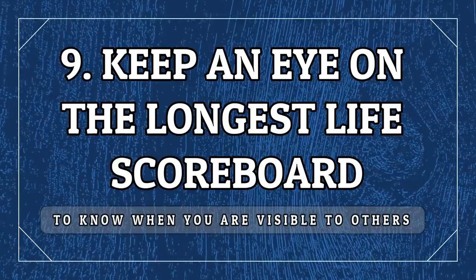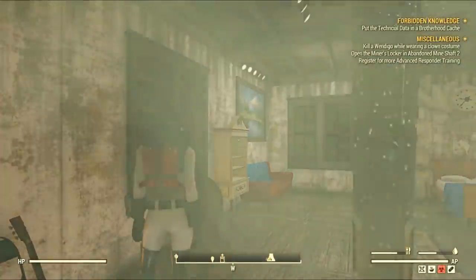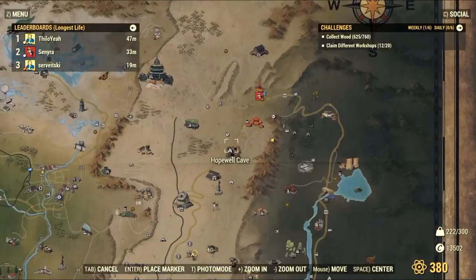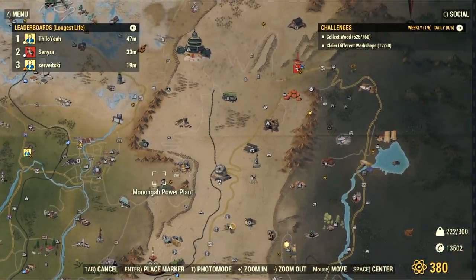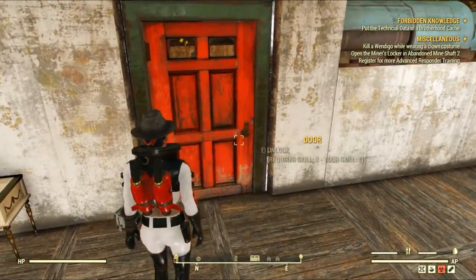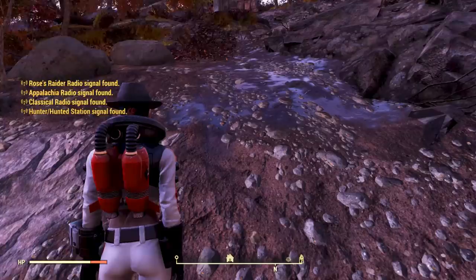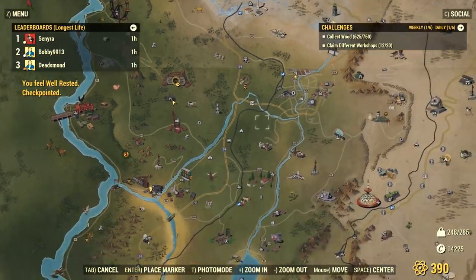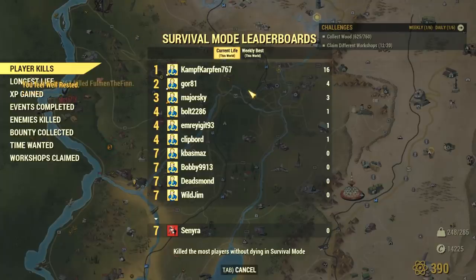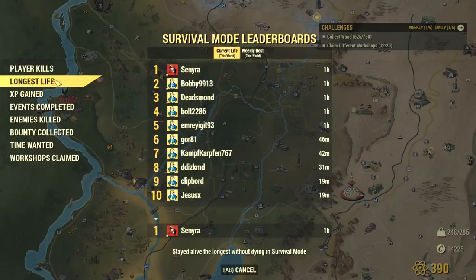Keep opening your map to check the scoreboard, particularly the one that shows the longest life. Check if you are in the top three — if you are, you need to be very, very careful because all of the server is probably hunting you down on a PvP-active server. If you are in 4th or 5th position, monitor the changes: if someone gets killed in the top three, you will fill up the gap very soon and people will be hunting you. Stay vigilant and track your performance in the scoreboard to protect yourself and avoid losing caps, aid items, junk, and so on.